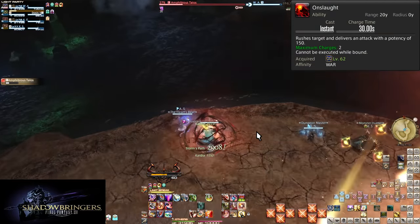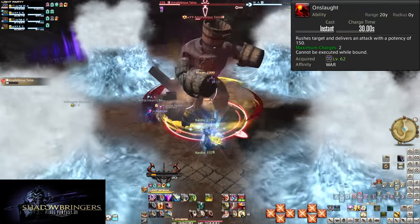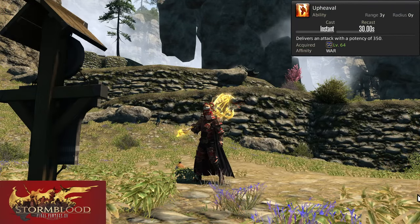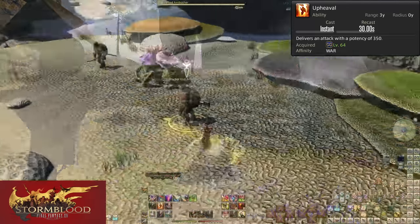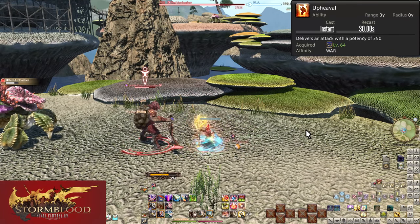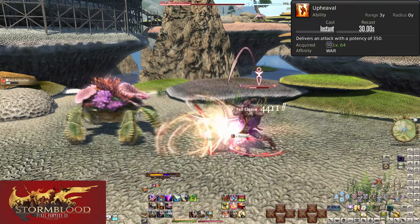You may want to hold onto one of your charges during certain bosses. If you know for sure you're going to be out of range due to mechanics, you can hold onto one charge just for speeding back in when it is safe. Level 64, Upheaval. On a 60 second cooldown, Upheaval does 350 potency of damage to a target. Use this on cooldown — it has a high potency and very short cooldown, so this ends up being worth a lot of damage, even in AoE.